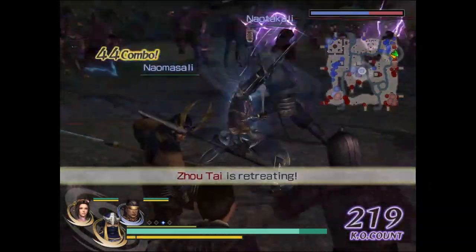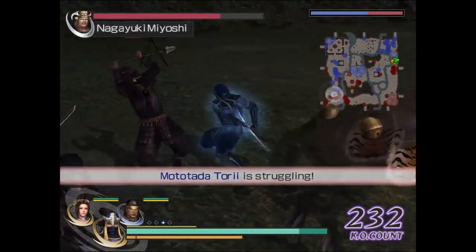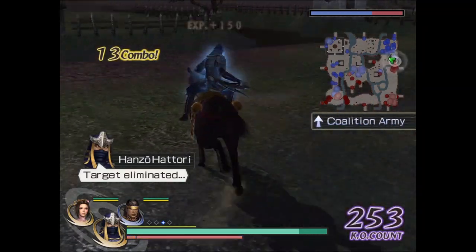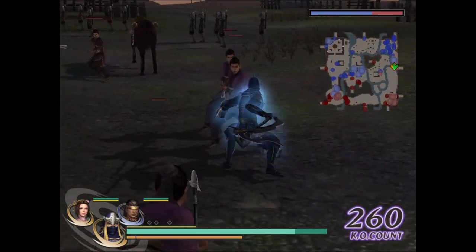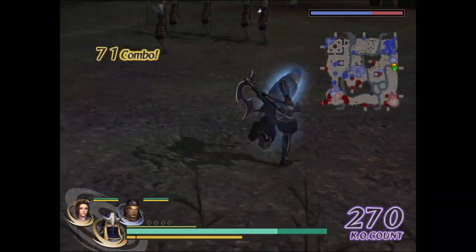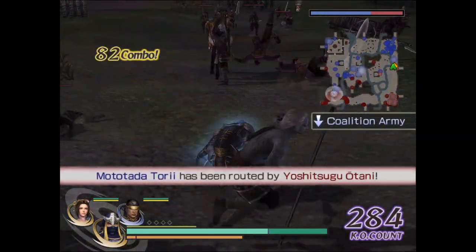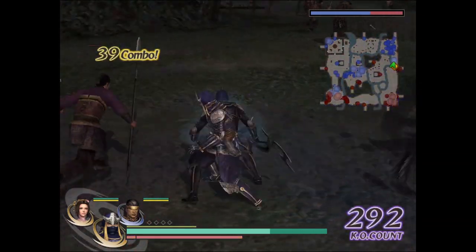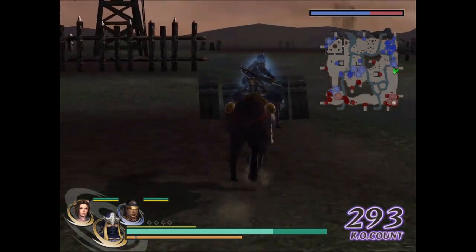Just this one last task: reach 300 KO count. I think that's simple — I can do it. There are still enemies on the west side so I can nail it. Come to papa! These archers are so annoying. Since I'm playing on hard difficulty, they shoot much more than other versions. If you're playing on chaos difficulty this would be really hard — you don't have time to use square moves.